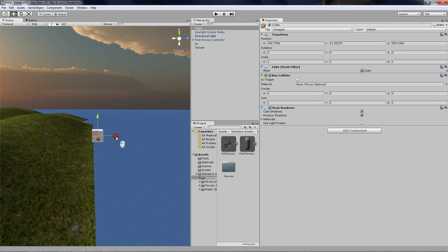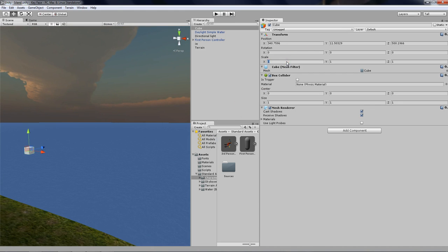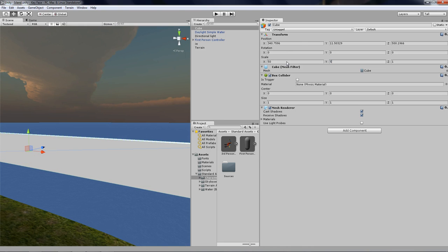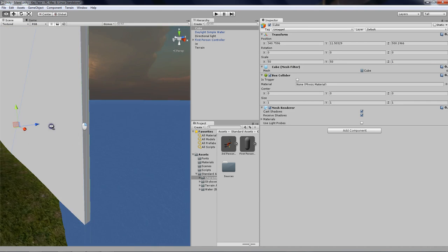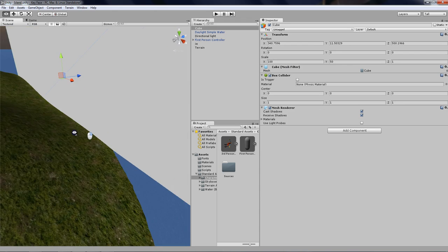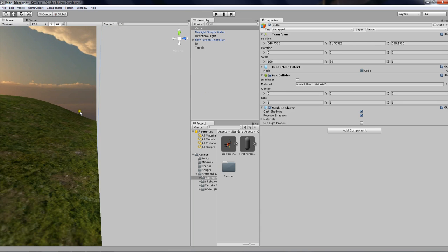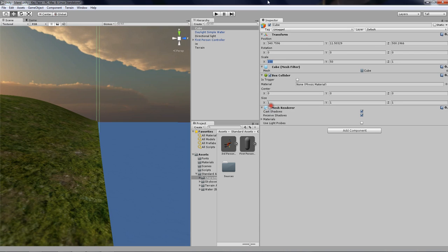There we go. Let's put it 50 in the x-axis and 50 in the y-axis. There we go — actually that's not a very good wall, let's do 100. There we go, that's much better. Now of course take off the Mesh Renderer so it can be invisible.